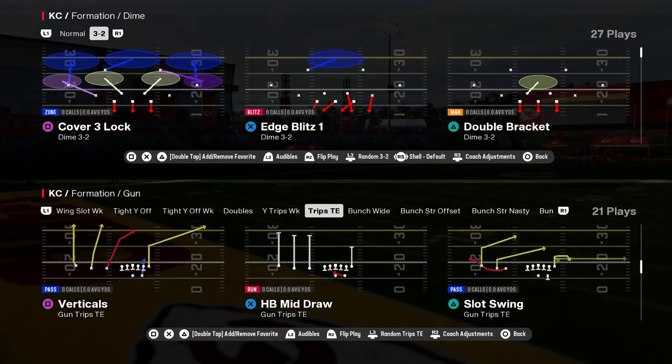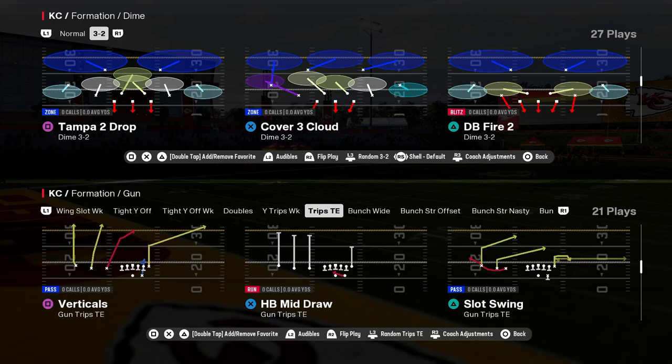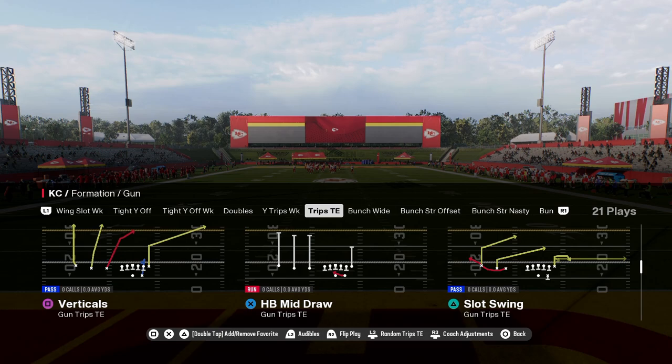In this video, we're going to be showing you the simplest cover two beater in Madden 25. This comes out of the trip side in formation in the Green Bay Packers playbook. Green Bay has a ton of really good formations, including the trip side in.